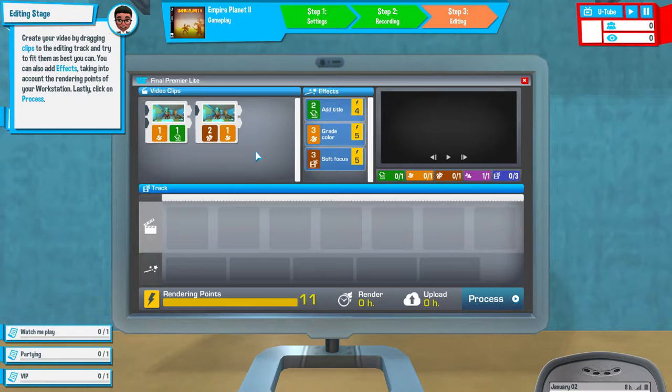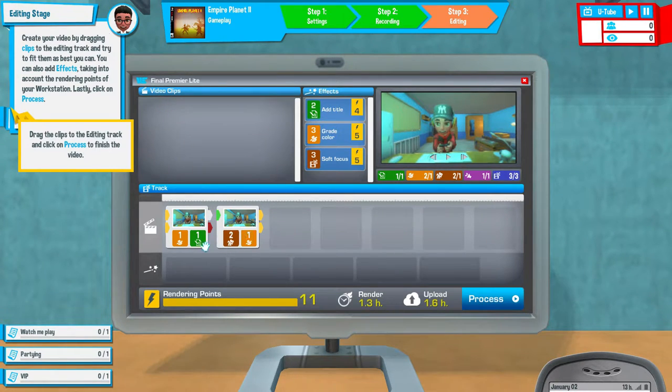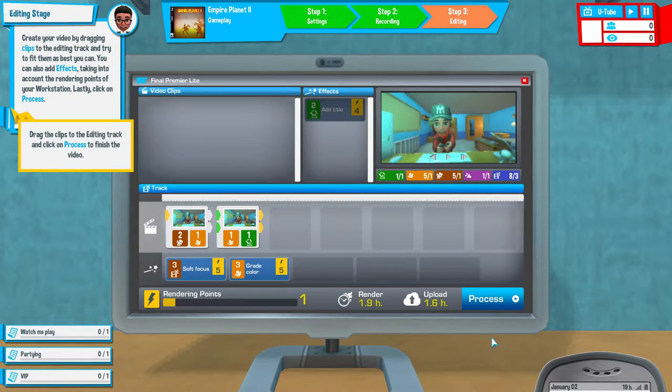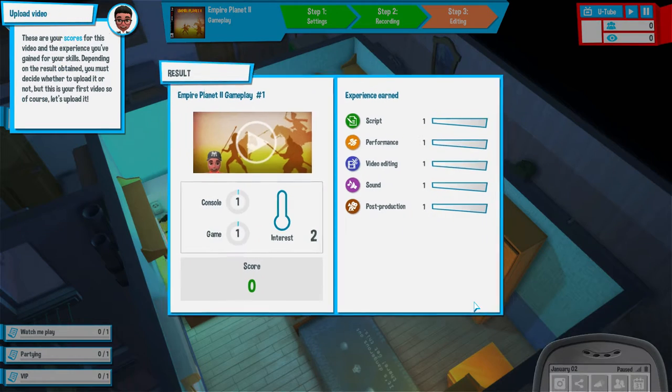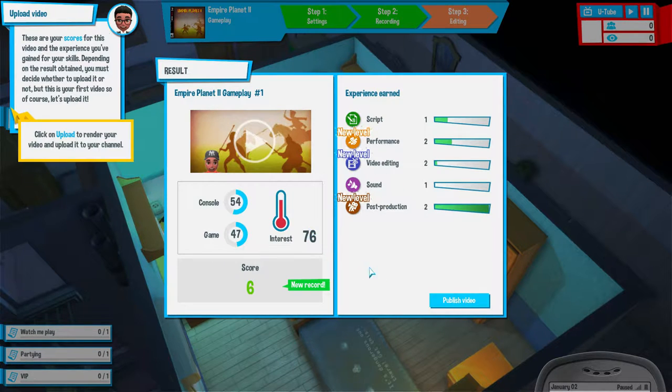Now we have to edit the video. Create your video by dragging the clips to editing track and try to fit them as best you can. You can also add effects, taking into account the rendering points of your workstation. I'm going to switch these around because they work better like that. We've got 11 rendering points so I'm going to use soft focus and color grade. It'll take 1.9 hours to render and 1.6 to upload. Video score 6, script 1, performance 2, video editing 2, sound 1. Almost level 3 - we'll take that.